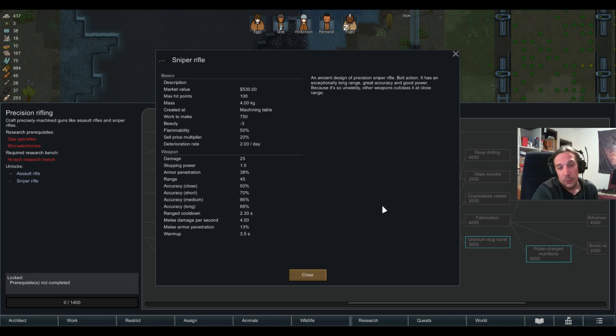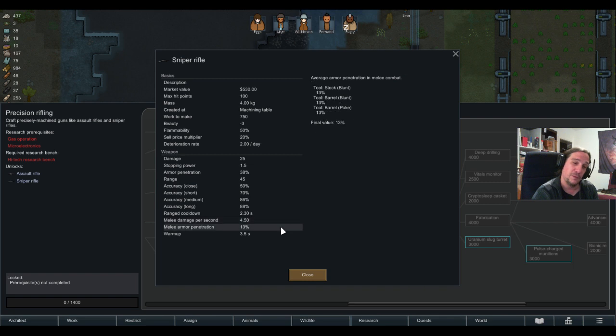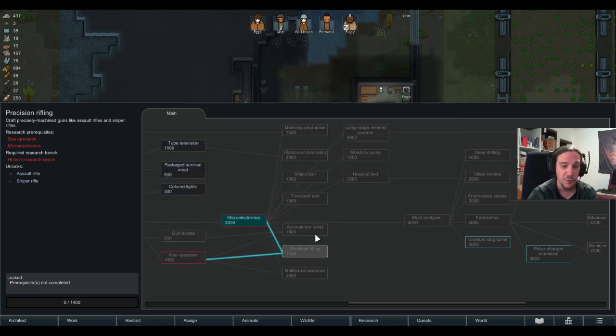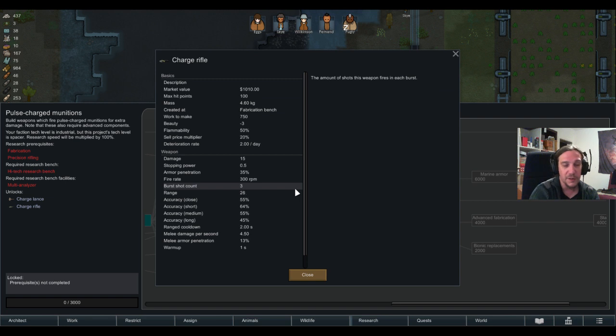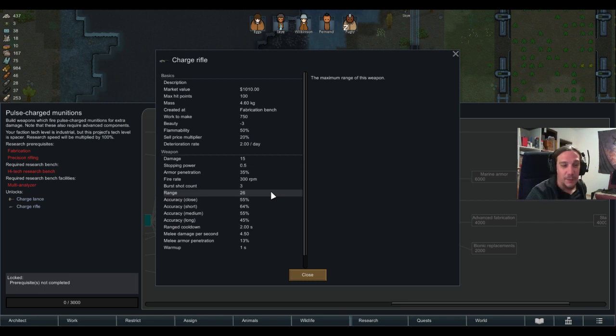The sniper rifle we can go over quickly — accuracy is crazy, damage is brutal, armor penetration too. But the firing speed is 5.8 seconds per shot, and that's only one bullet. Miss and there's no effect at all. Range is 45, which is pretty insane. The charge rifle is worth a deeper look — I kept that for near the end to keep interested viewers around. A little tease has to be.